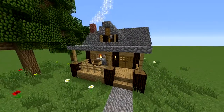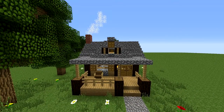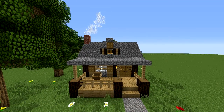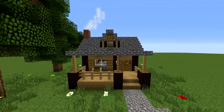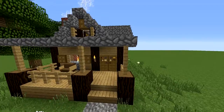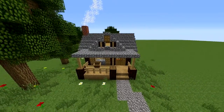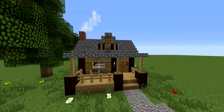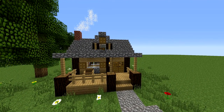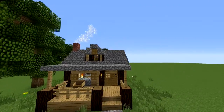Also some brick over there, but other than that only cobblestone and some trapdoors as well to add some details. I'm keeping the lighting also pretty basic with torches and also one fireplace in there.